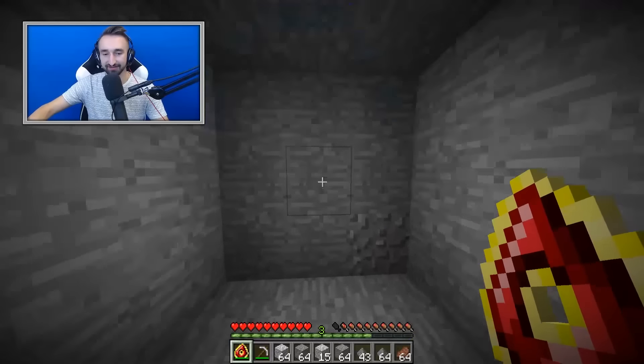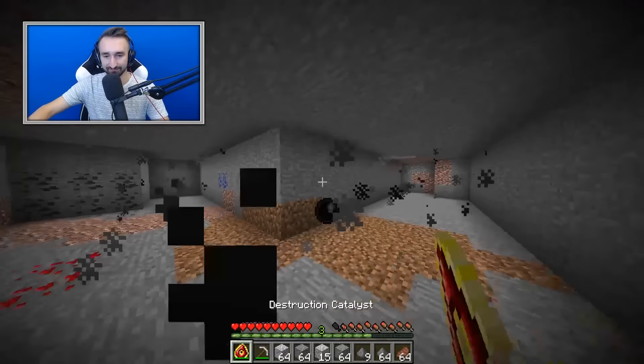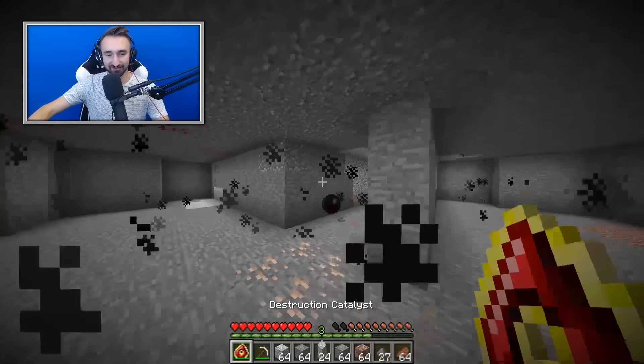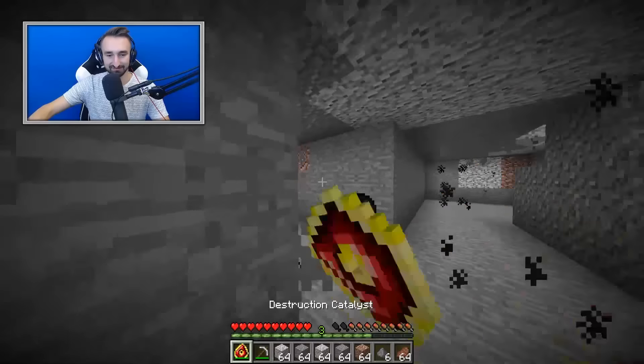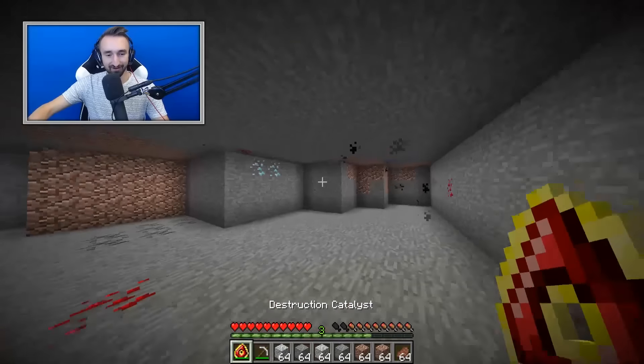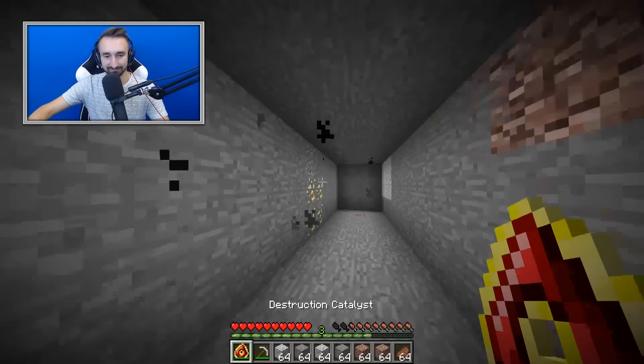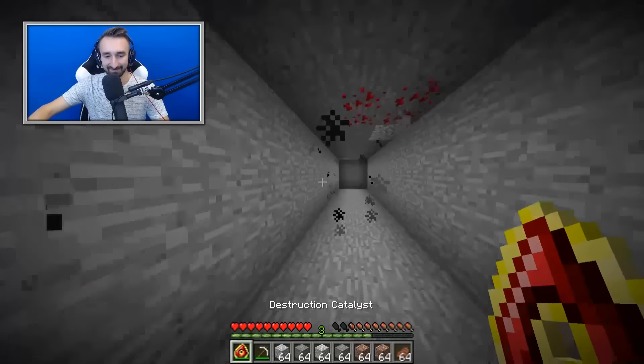Wait, your destruction catalyst — it'll pick it up. Oh, it picks it up? I thought it just broke the items and didn't give you anything. Check your inventory. Big brain. And I now know that all this time you thought you had to destruction catalyst and then mine everything by hand?